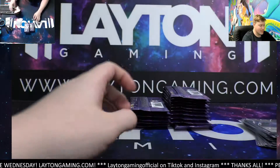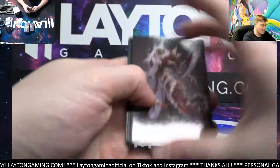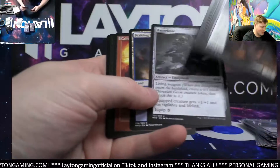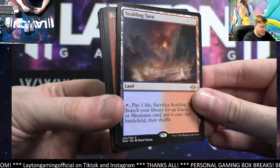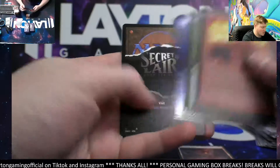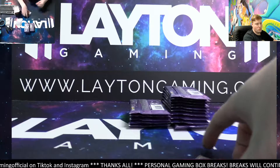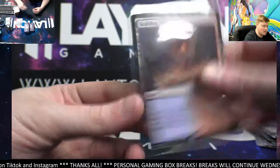Razortide Bridge, Young Pyromancer on your list card — how about that! There's another Scalding Tarn — very nice, good stuff! Scalding Tarn, Calibrated Blast, Hunting Pack, and a Steel Fin Whale foil common. Nice Scalding Tarn, good stuff there.